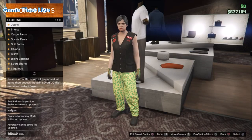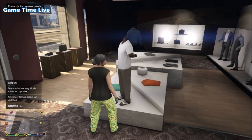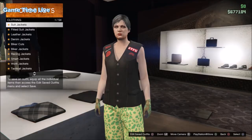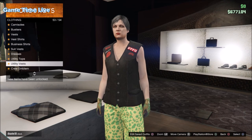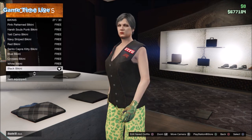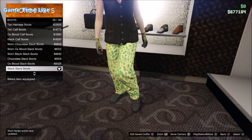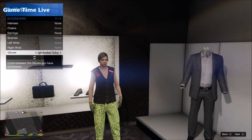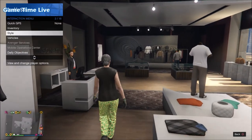First go into pants, go into sports pants, and put on the spotted muscle pants. Once you've got that on, make your way over to the top section, go into biker cuts, and put on the patched darted vest. Then make your way over to bikinis and put on the black bikini. For shoes go into boots and put on the black slack boots, and for accessories put on the light woodland tactical gloves. That is outfit number one.